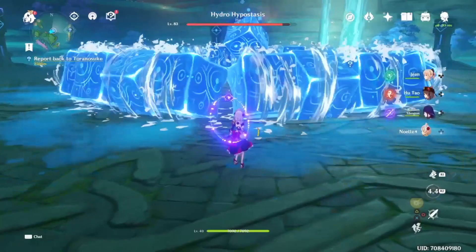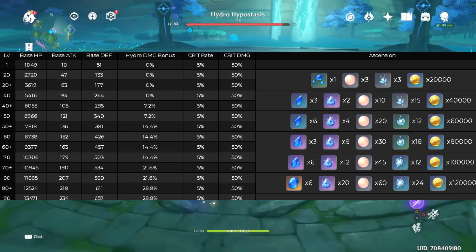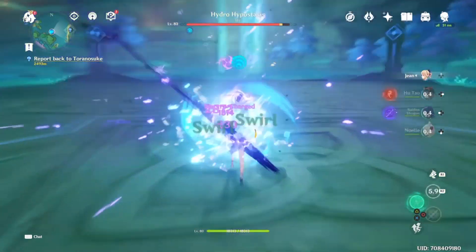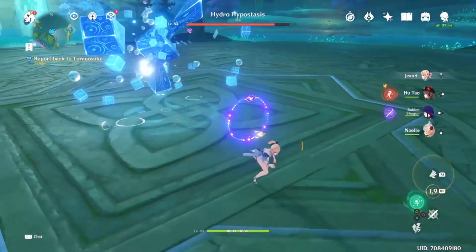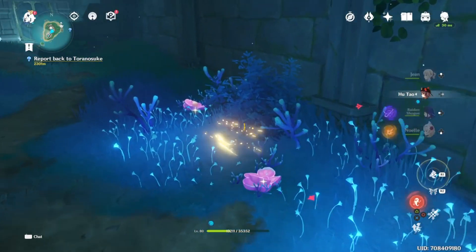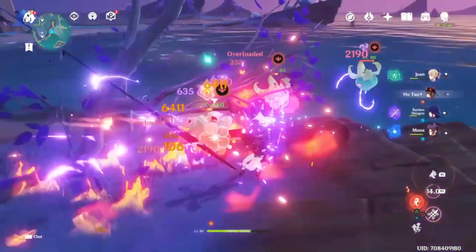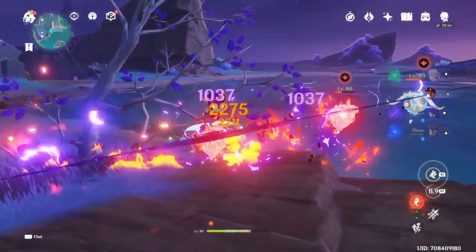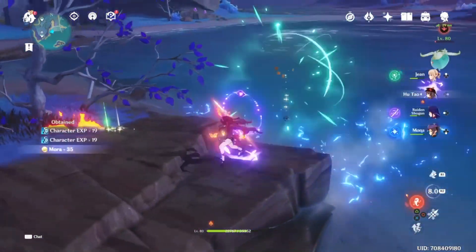First off, I will show all of Kokomi's essential materials on the screen. You are probably going to want to start preparing for her now. To get to level 80 in total, you are going to need about 108 Sango Pearls which can only be found on Watatsumi Island. For the rest of her materials, you are going to need to fight these new enemies and fight the Hydra Cube up to a total of 13 times for level 80.